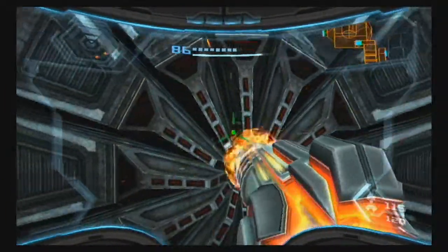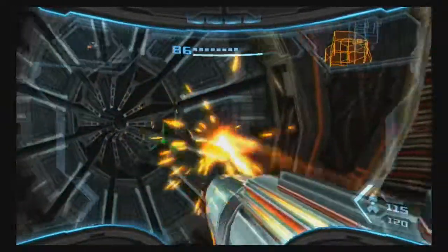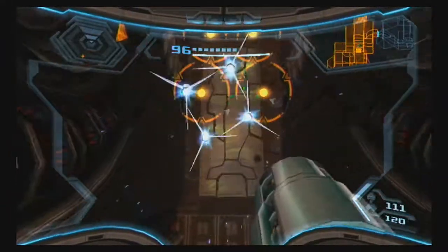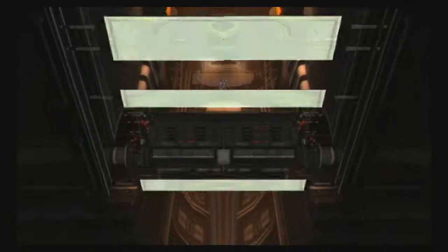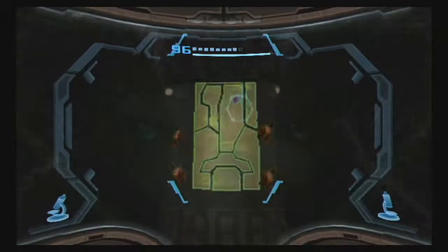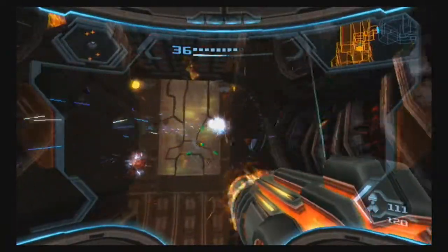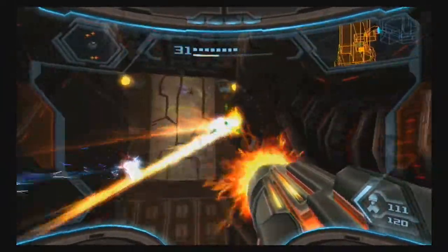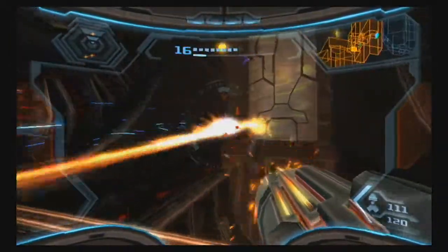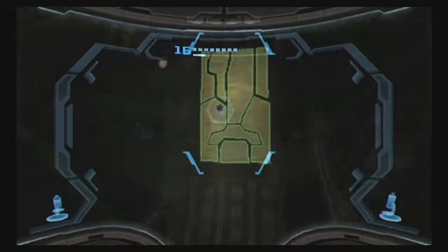Now we're gonna go the opposite direction and just ignore these Metroids — we already fought a few of them. In order to access this wall jump surface, we're going to need to get rid of the stuff covering it and create an opposite surface to jump on as well. I got two of them before they went into hyper mode. How many shots does it take to kill them while they're in hyper mode? Answer: a lot.